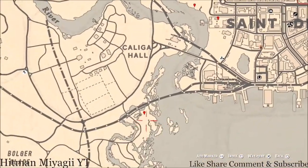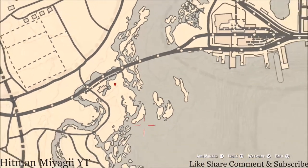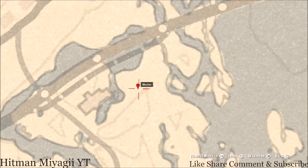Down here at our next marker there's a Cardinal Flower that spawns in this area each and every day. It helps me personally indicate exactly what cycle the flowers are on, and today is cycle two.